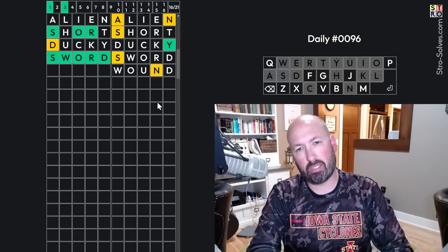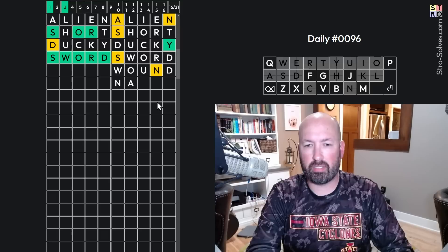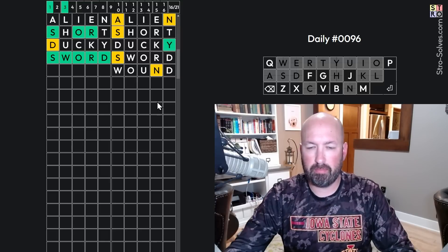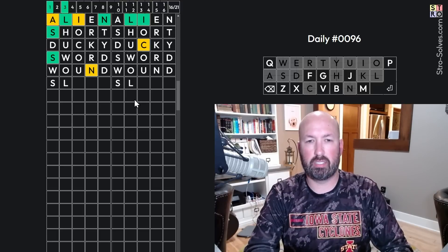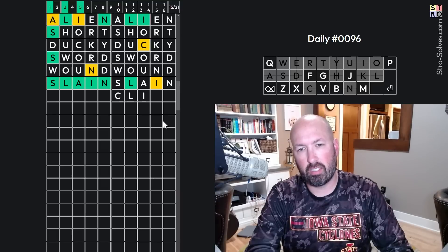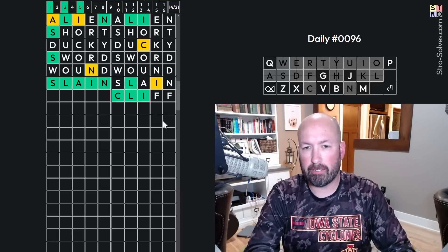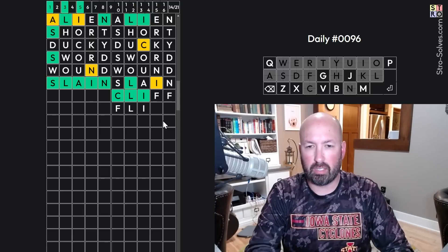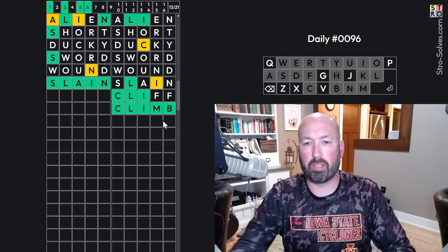This is not nasty. Right here — SL — slain. Okay. This is... cliff. Cliff maybe. Nope. CLI — oh, climb. There we go. Climb.